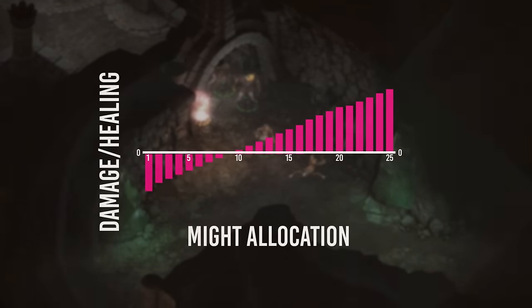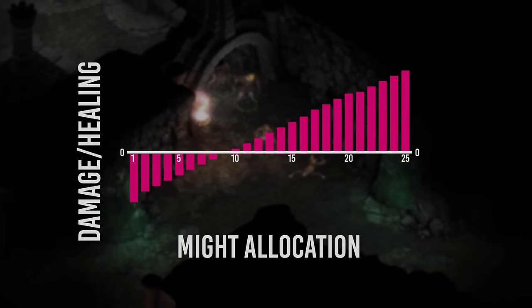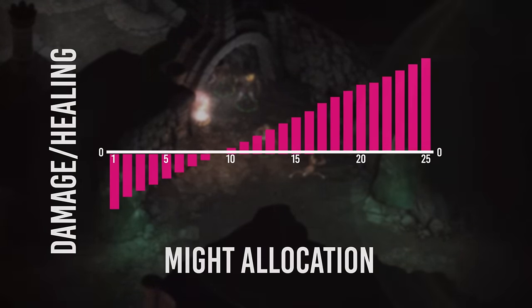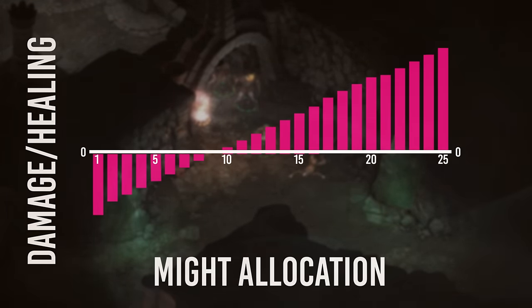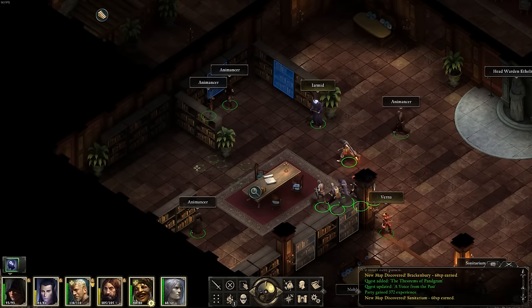Pillars of Eternity does away with dead ranges by making each point count linearly. The first point in any attribute will make as much difference as the last, so one point here or there in an attribute you otherwise won't touch doesn't mean you're cheating yourself out of bigger gains down the line. This small change makes it harder to totally botch a build, and greatly increases the amount of viable builds across the board.